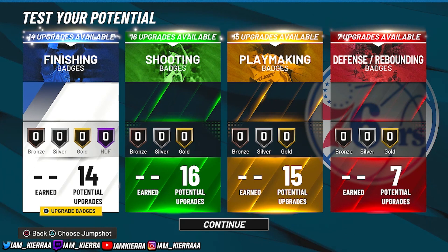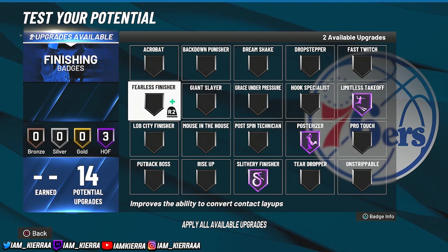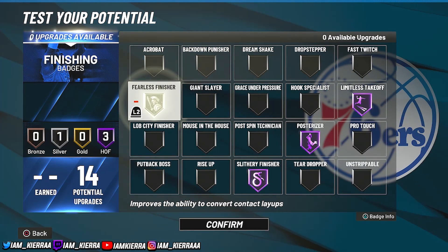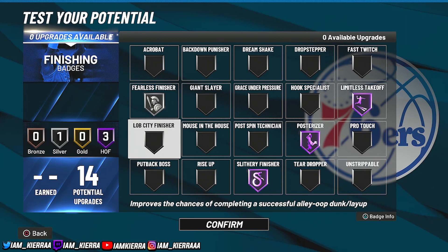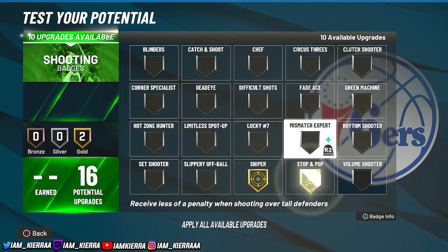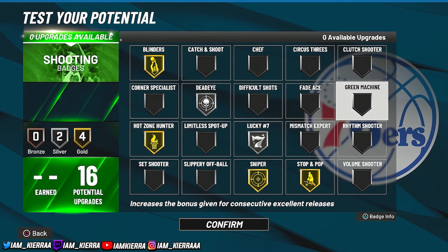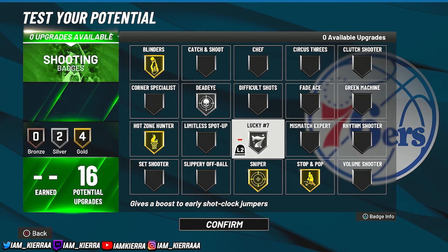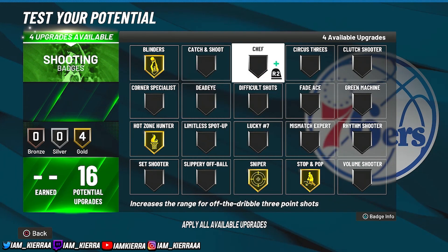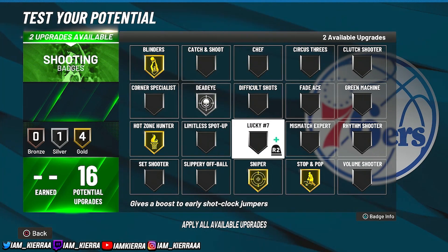For finishing badges I would do limitless takeoff, posterizer, slithery, and fearless or instructor — wherever you see fit for those last two. For shooting, I would do sniper, stop and pop, hot zone hunter, blinders, dead eye, and lucky number seven. Or if you don't want dead eye, you can put on green machine. A lot of people also use chef instead of dead eye and pair it with green machine — but again, it's your preference.